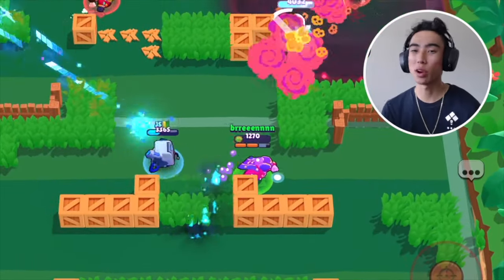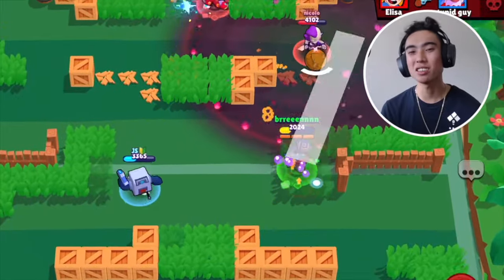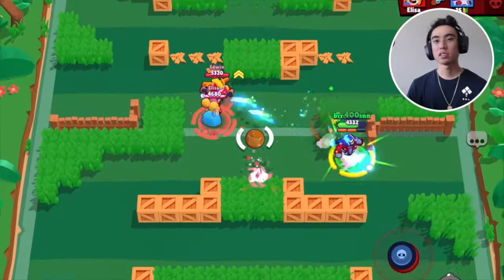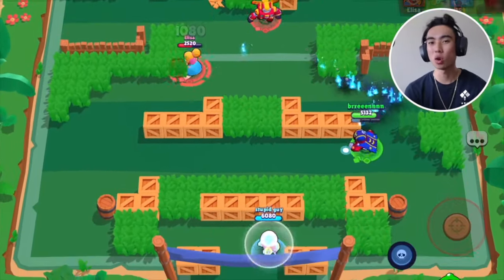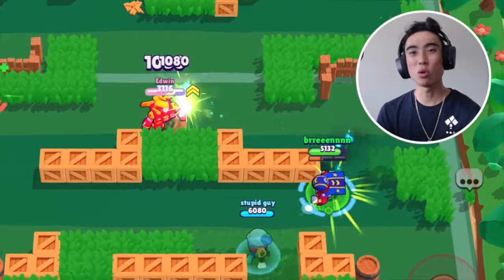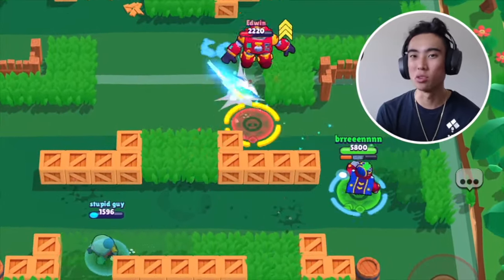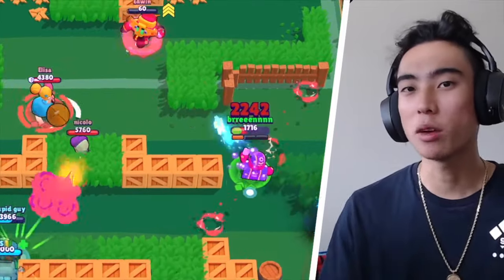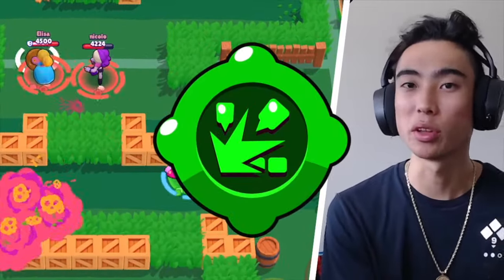You can use Breakthrough to break through those walls and it's going to make it a lot easier to score goals. As an extra bonus tip with Breakthrough, if you're going to be using the Zero Drag Star Power, it's actually going to help you break even more walls. If you're breaking more walls, there'll be more flying debris that can possibly hit enemies and the more damage you're going to be doing. If you're playing on a map with a lot of walls and you want to break as much as possible, I'd recommend using Zero Drag combined with the Breakthrough gadget.